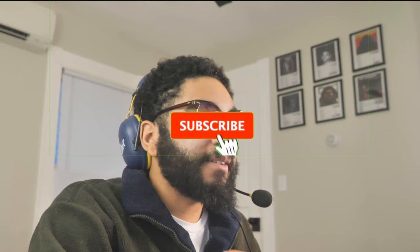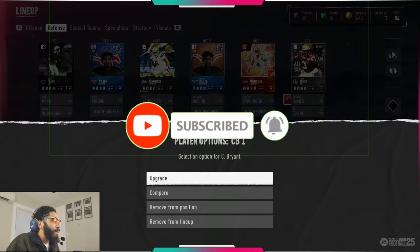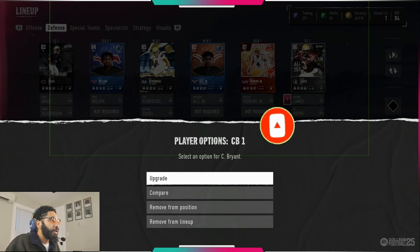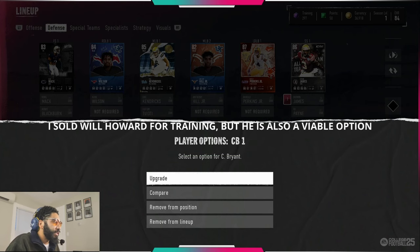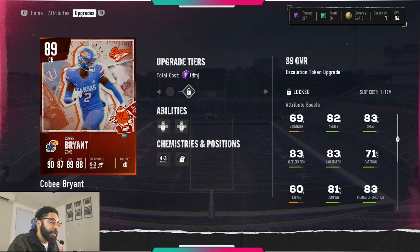Hey, what's going on YouTube! Season two has dropped — Yummy SC Dub College Football Season Two. We can finally use our Season One tokens. Let's see what Kobe Bryant, Deion Walker, and Nicholas Singleton look like with their upgrade tokens. I thought this was gonna be sooner, but hey, it's here now.